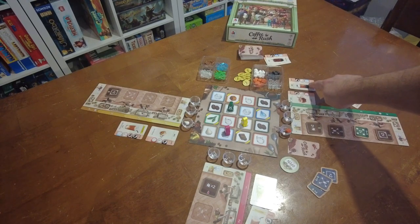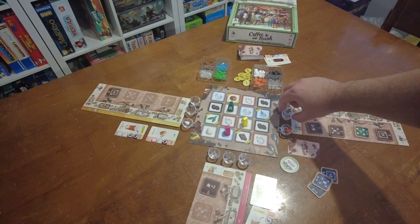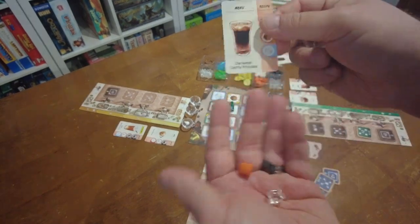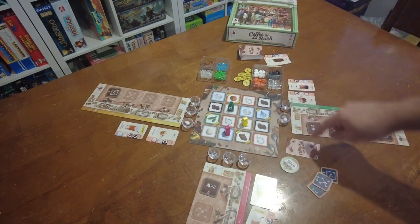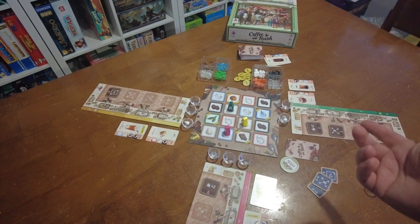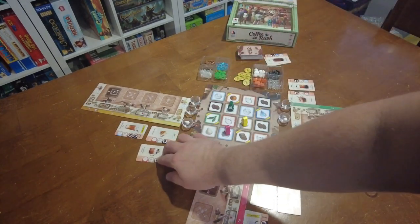I have a milk and an ice cube left, and one of my orders requires a milk and an ice cube. I won't complete it this turn, but I'll add them to this cup. Now I can fulfill an order — I have one order fulfilled, so I'll put that in my completed order section. That earns me a point. When that happens, the two players to the right must take cards from the deck equal to the number of orders I fulfilled — so each of those players gets a single card in their top row.